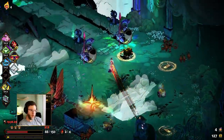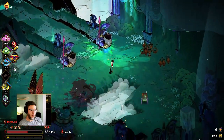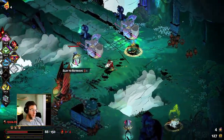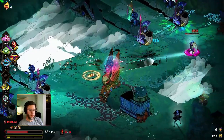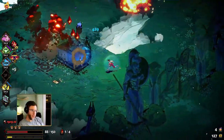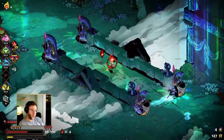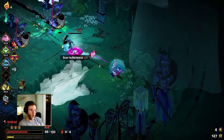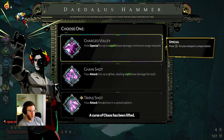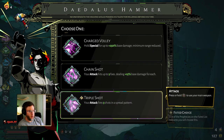If they won't kill themselves, you just kind of dash back and forth. Easy peasy. Shield bros can be a problem — no question about that. Nobody likes the shield bros. You just gotta be careful and get behind them as best you can. Triple shot is fine — triple shot is pretty solid actually.